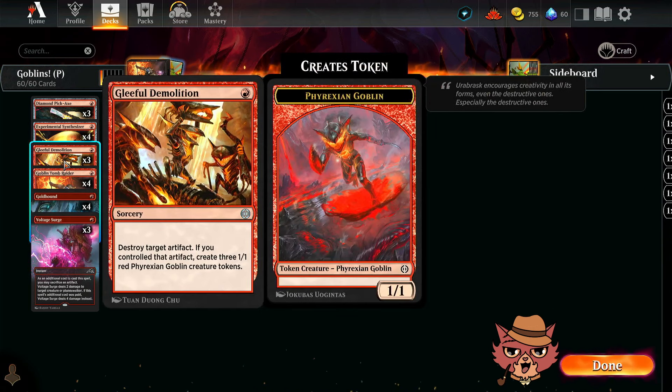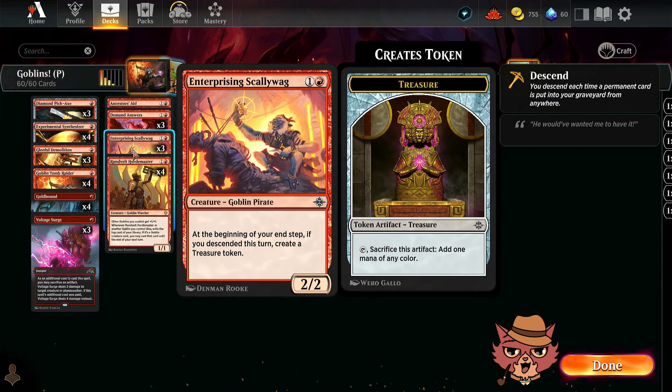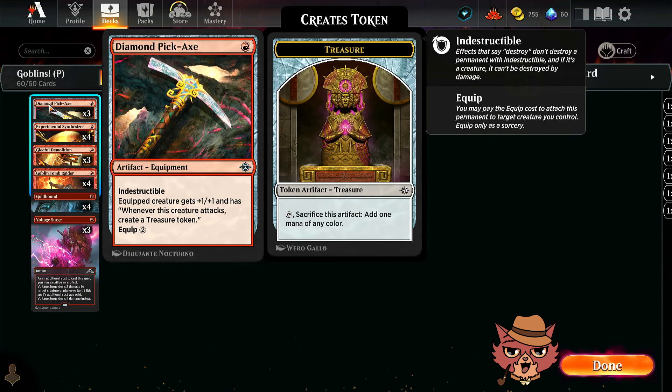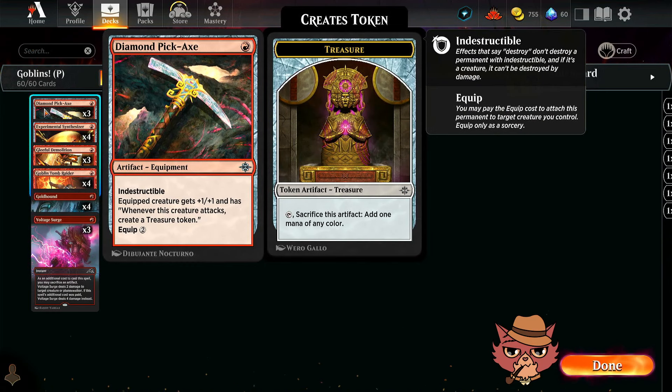We have more ways to generate goblins: Gleeful Demolition as a three-of — one-mana sorcery. Destroy target artifact. Worth noting that does not say sacrifice, so if you controlled that artifact, you create three 1/1 red Phyrexian Goblin tokens. That's another way to go wide with goblins and maybe trigger descent for a treasure at end step. Sometimes you'll use it to go for the Diamond Pick-Axe — we have three of them. It's a one-mana artifact equipment with indestructible. If you target it with Gleeful Demolition, you still get the goblins but the pickaxe doesn't get destroyed. The equip cost is two, and the equipped creature gets +1/+1 and has 'whenever this creature attacks, create a treasure token.'